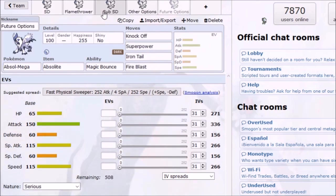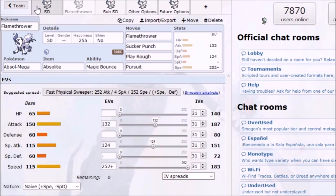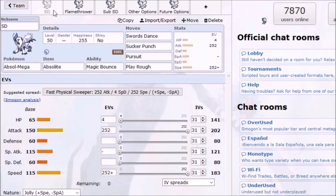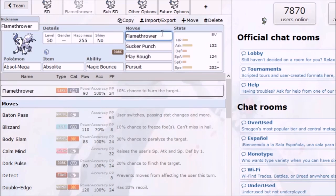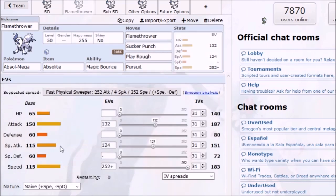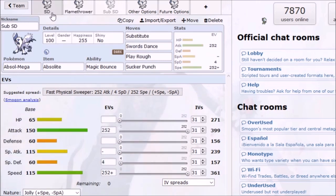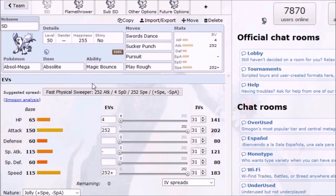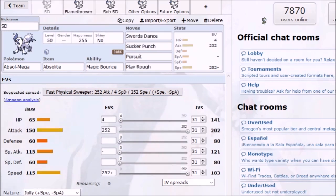That's just my two cents on Mega Absol — it's honestly a pretty good Pokemon that can threaten a lot of things. If you're slower than Mega Absol, you're definitely threatened, and if you're fast but really frail, like Jolteon, you're threatened by Sucker Punch. It threatens Scizors with Flamethrower, has 115 Special Attack, hits hard with 150 base Attack, and is pretty fast. Let me know your thoughts in the comments below, and let me know what other Pokemon I should cover next — what Pokemon do you want me to help you understand how to use? I'll see y'all in a future video.